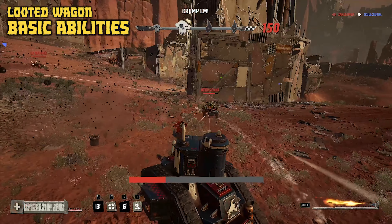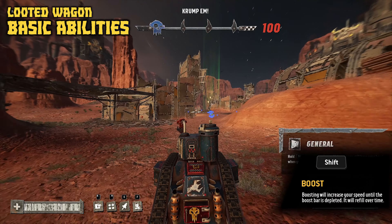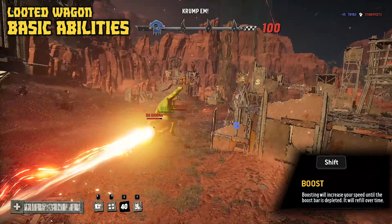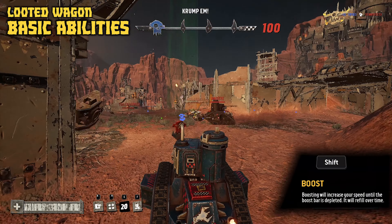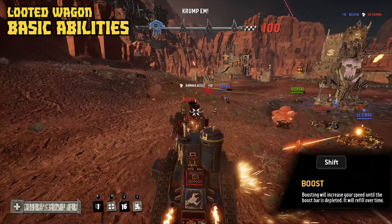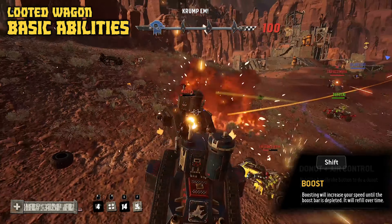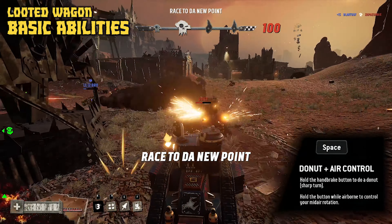Let's move on to talk about the looted wagon's abilities. First of all, you have access to your boost, which all vehicles have, performed by holding shift. This uses up your nitro to speed you forward — although 'speed you forward' in the case of the looted wagon is questionable; it pushes you forward at a reasonable pace, shall we say.